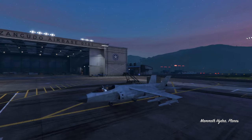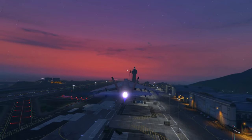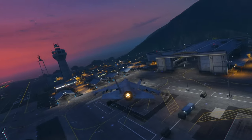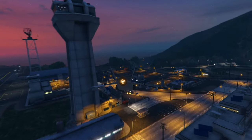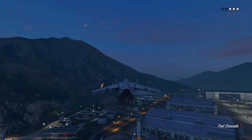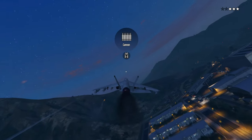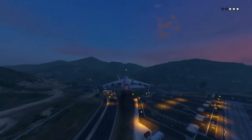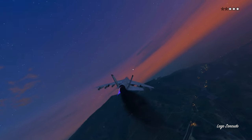At number three I have the Hydra — you could also put the Lazer here, they're pretty similar. The Lazer is a bit faster but the Hydra has VTOL capabilities where you can float in the air and treat it like a helicopter. It has explosive cannons like the Lazer, making it incredibly OP if you're a decent shot. It also has homing missiles so you can fire down on tanks no problem. This thing is really quick and will outrun almost any missile shot at it.